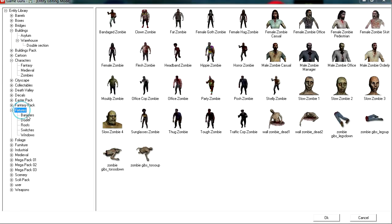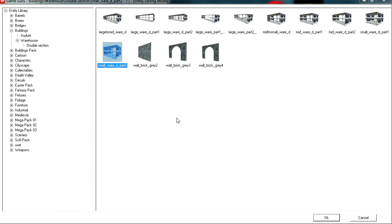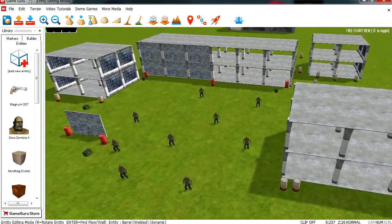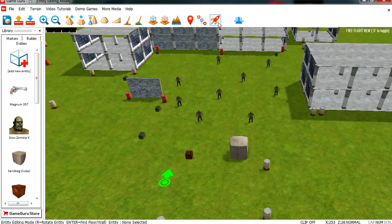Let's find something to put the gun on — let's try this wooden box. Let's try these abandoned buildings. So that is our scene. This only took like a couple of minutes to make, so let's run the game.